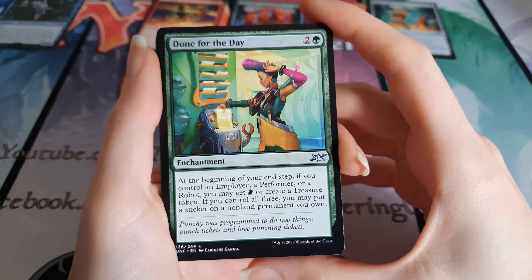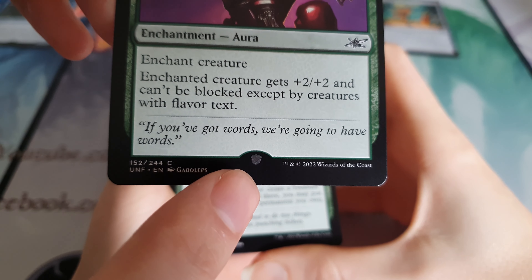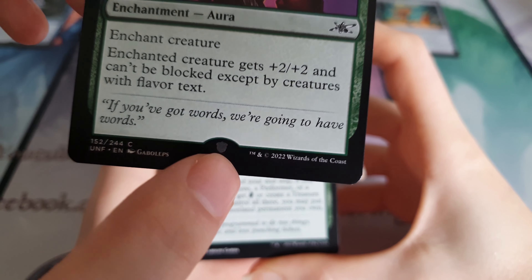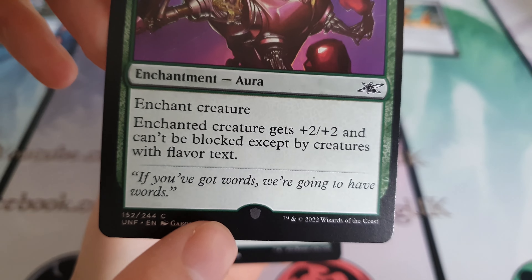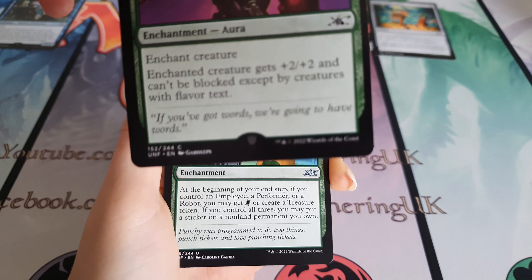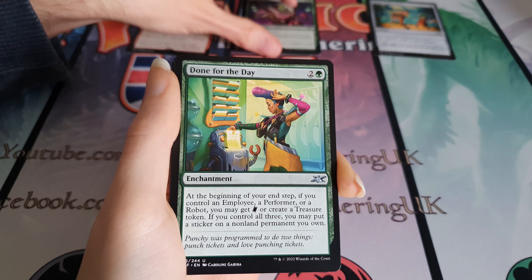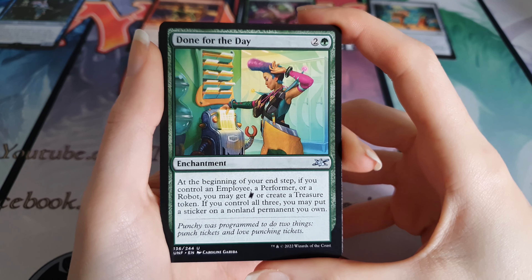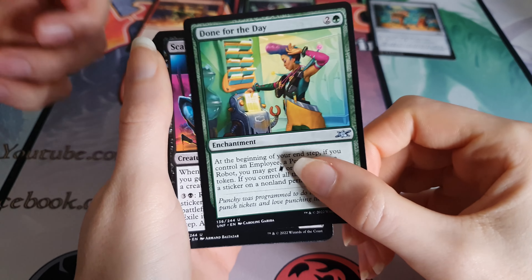Done for the Day is our first uncommon. One thing to know about these cards - some of them will have this acorn symbol. This means they are unplayable in basically any format other than unset formats. The ones without the acorns you can play in Commander and Legacy and things like that. First uncommon is Done for the Day - that's me at nine o'clock in the morning on most work days, just can't be bothered anymore.